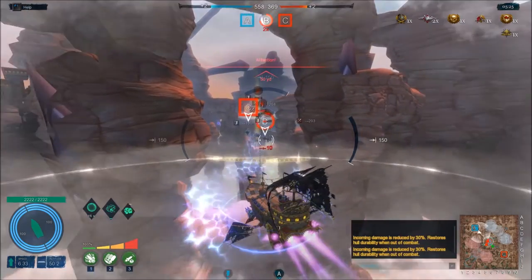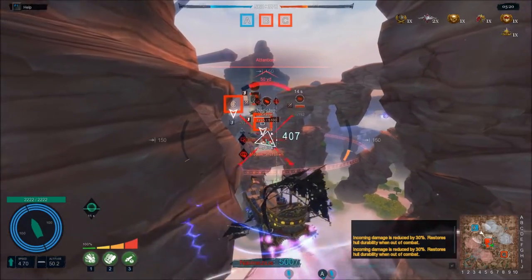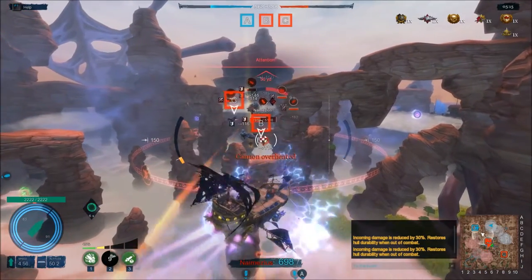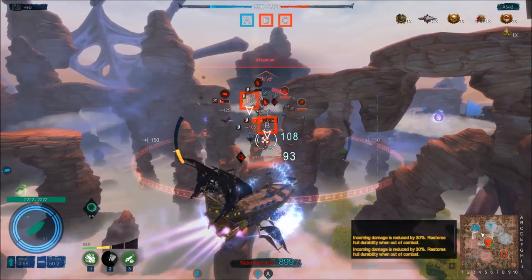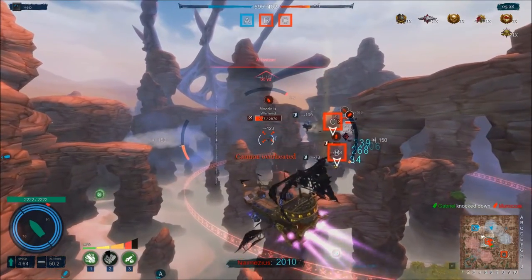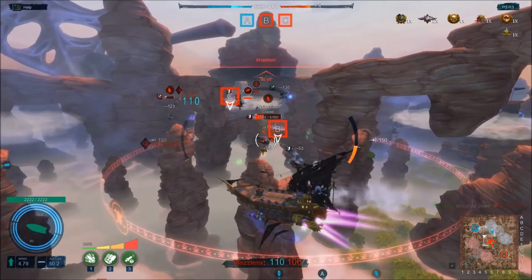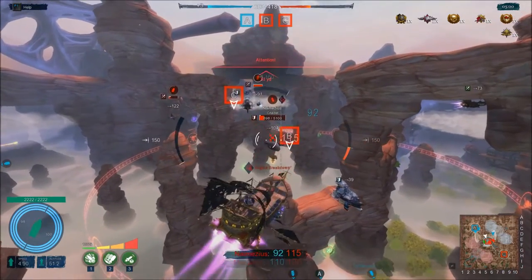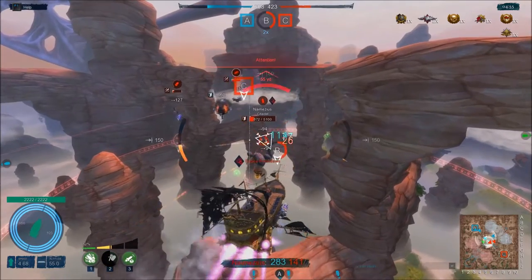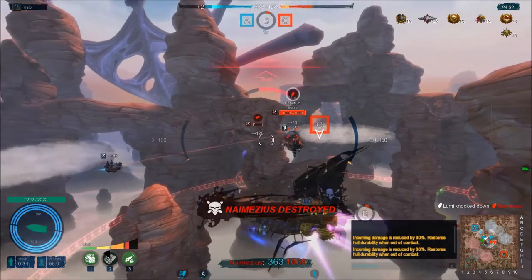I'll slowly advance towards B and see what's going on there. Now one of our own is right in front of the enemy so I can't shoot anymore. The Citadel is still alive — I relied on my torpedoes to handle it. You can't always count on that. The torpedoes might have bounced off in the middle — yes, that can sometimes happen. Our Citadel is advancing now. Whirlwind is behind the rock, and there's a Blaze.